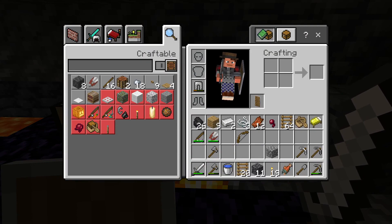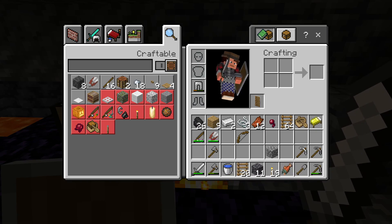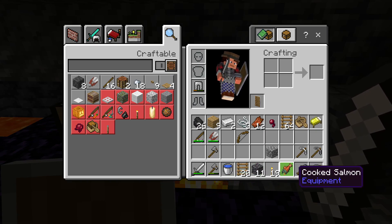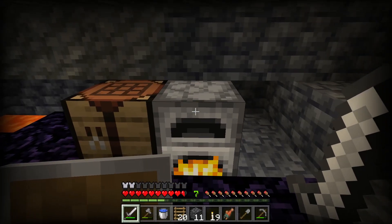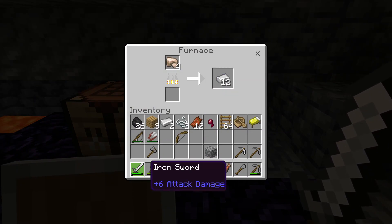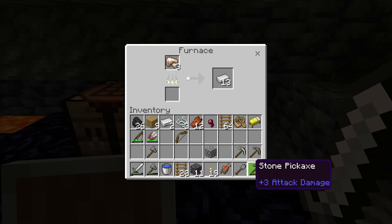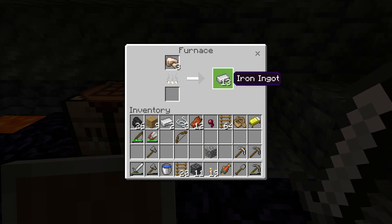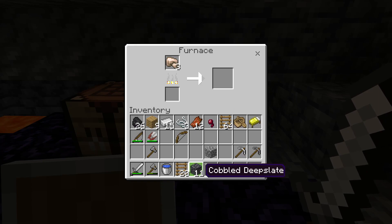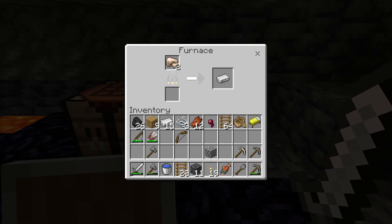That reminds me — I should move my bucket to slot three. I usually keep it in slot four and a bow in slot three, but I don't have arrows for a bow at the moment. Quickest access is over here on the left, second quickest is at the back right, and then the middle is just whatever I'm currently working with — in this case ladders and stone.